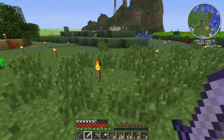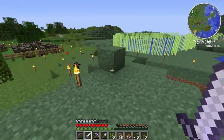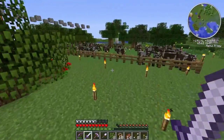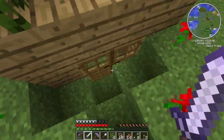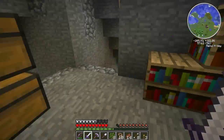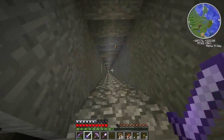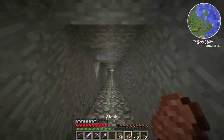Hello everyone, Austin here, and welcome back to another episode of my Minecraft 1.6 dice play. A few things I want to show you before we get started. As you can see, I have an enchanted weapon. I did finally find a diamond, and I'll go show you guys where I found it, just in case any of you think I'm cheating.